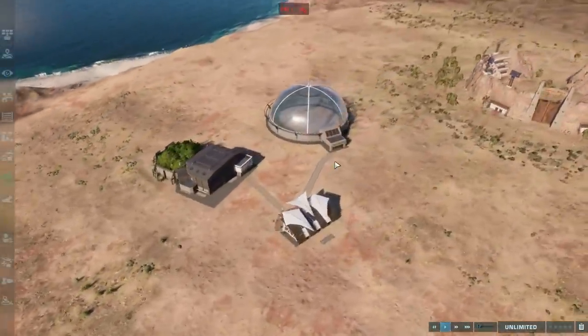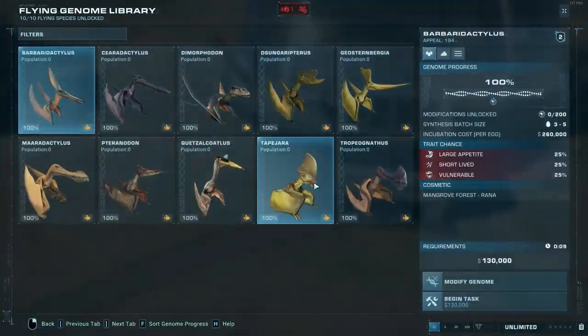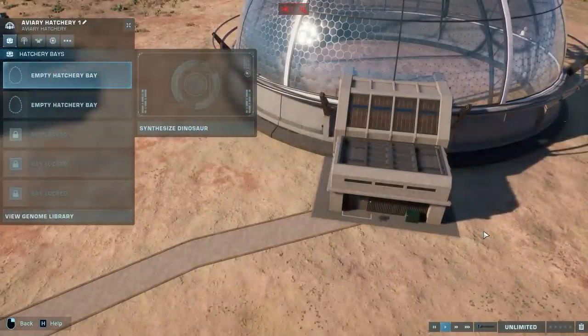Now leave and go into your aviary hatchery. Go to Synthesize Dinosaur — it's a flying reptile, not a dinosaur. We'll do Quetzalcoatlus, so just select the creature that you want. Once you've selected it, don't do anything — just exit the aviary hatchery.